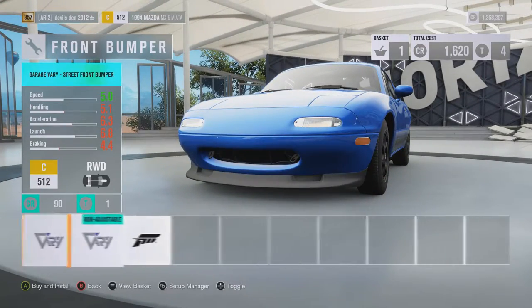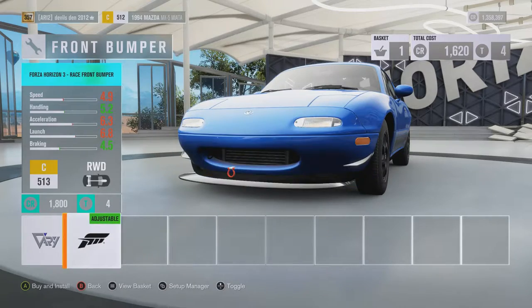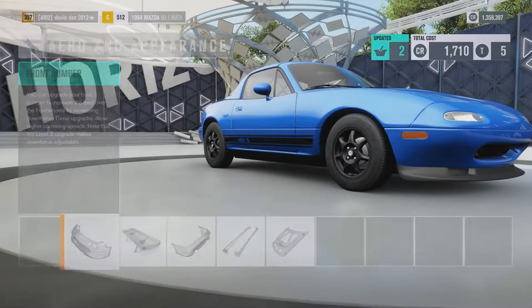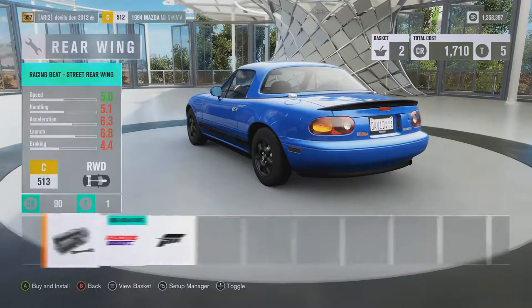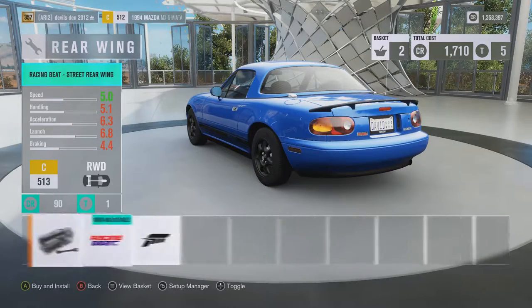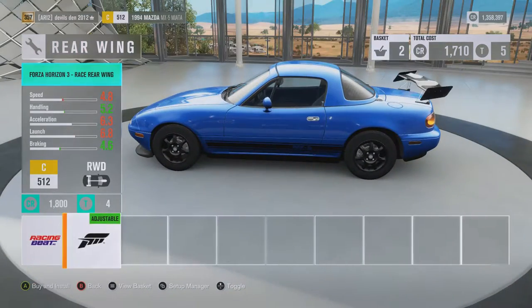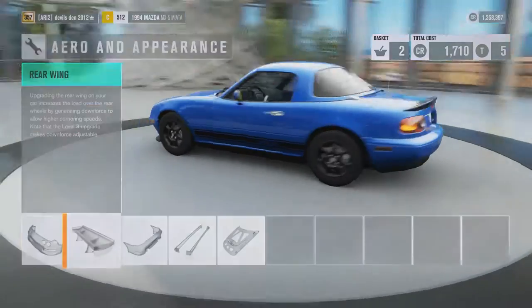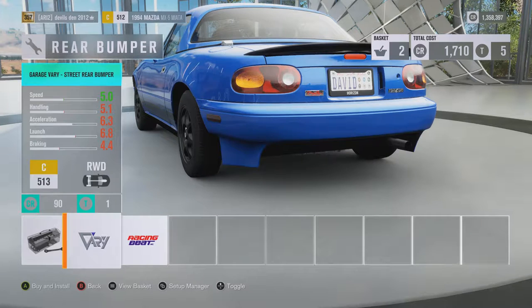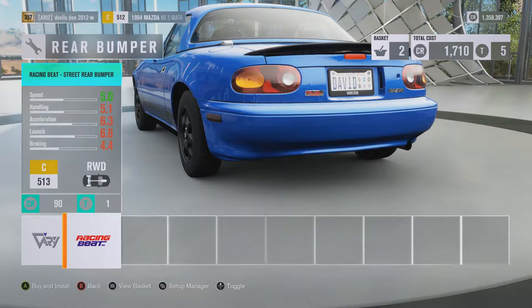For the front bumper it looks like he has this one, so we're going to put that on. On the picture he has a wing delete, and this is the smallest wing we can get, so I guess I'm just going to have to go with this stock one. Then for the rear bumper, let me see if I can find the picture of the rear.